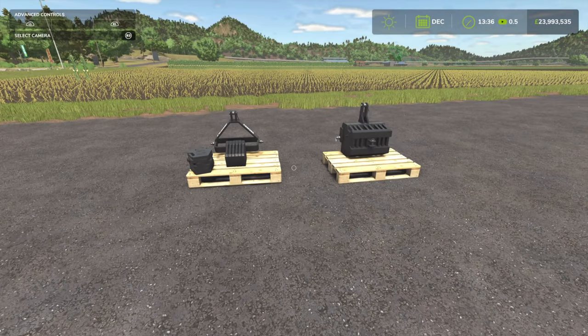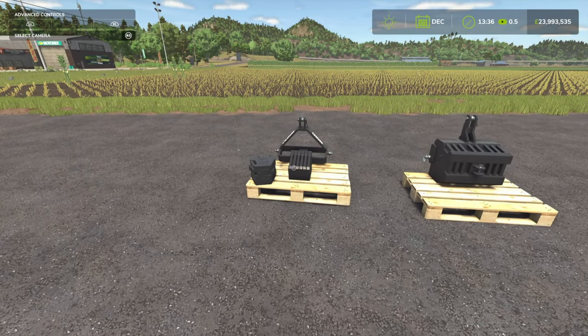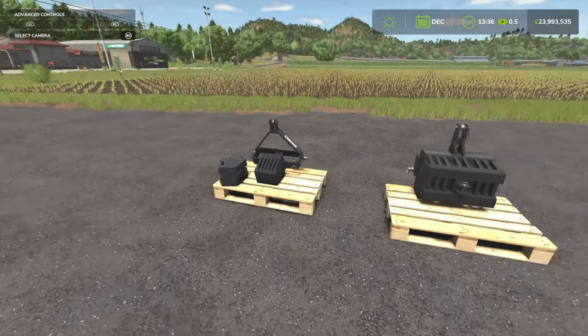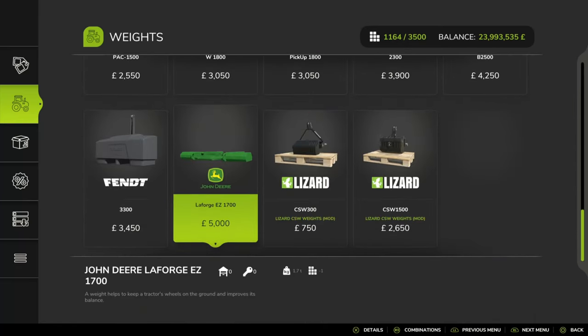Next, for the Lizard CSW Weights by RedPhoenix. It's 7.76MB to download, slot count is 2. We've got two weights: a 150 to 300kg weight, and a larger 300 to 1,500kg weight. You'll find this under miscellaneous, under weights.